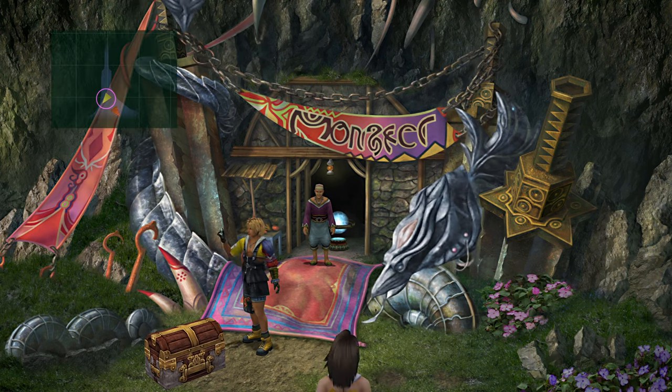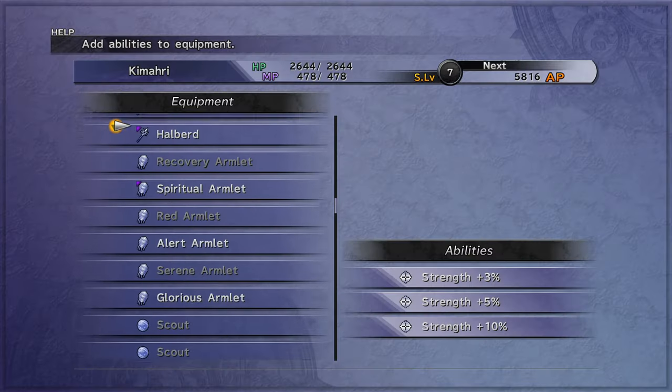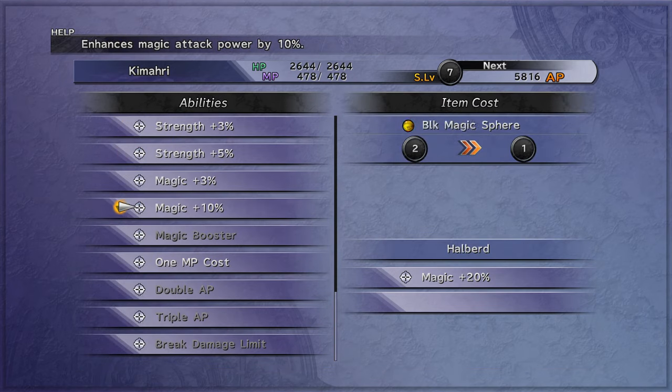Open the chest for Yuna's Celestial Weapon. Give Kamari 1 MP cost on his Haliburt.